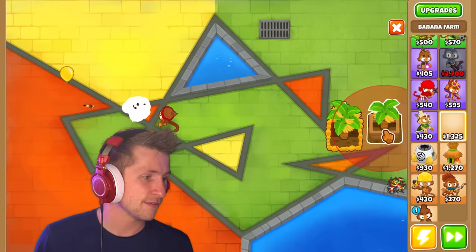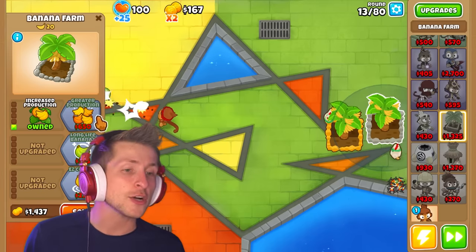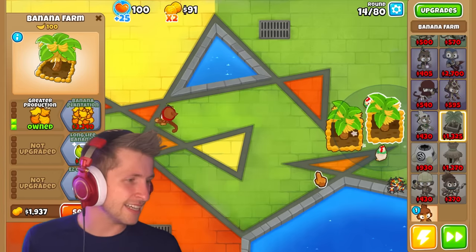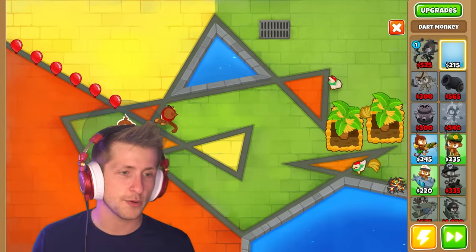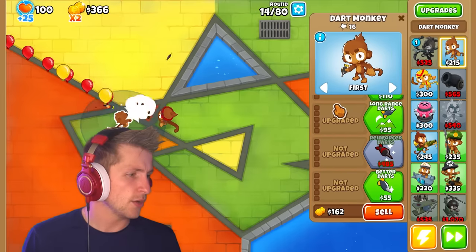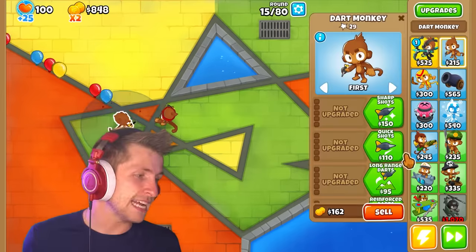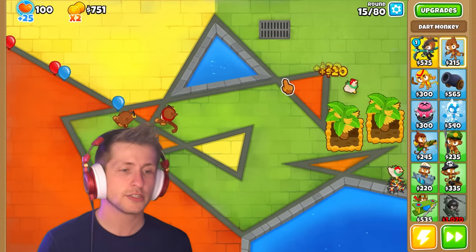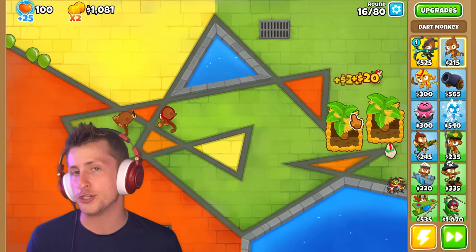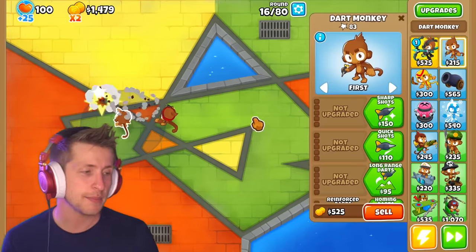Let's go ahead and get a banana farm down. I need to get increased production and then greater production. Let's go ahead and get the other Dart Monkey too, because I want to see what this other path is all about. We have Reinforced Darts, which is really expensive. I guess I can't complain, because it allows Dart Monkeys to pop leads, which is Dart Monkey's main problem, unless you go the Juggernaut route, which is still like $1,800. So there are much better lead-popping abilities.